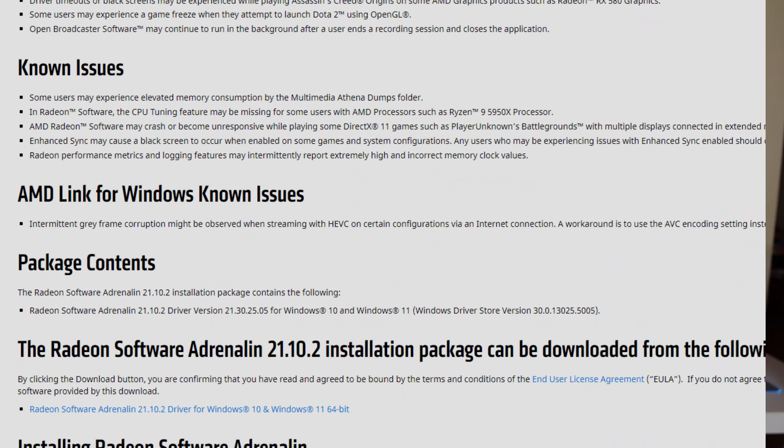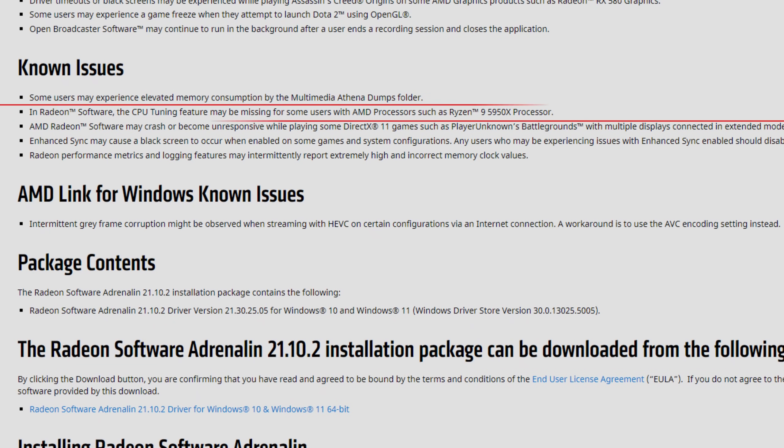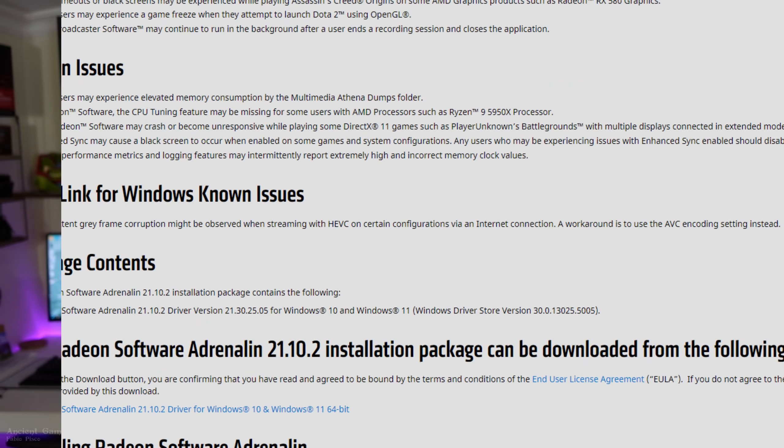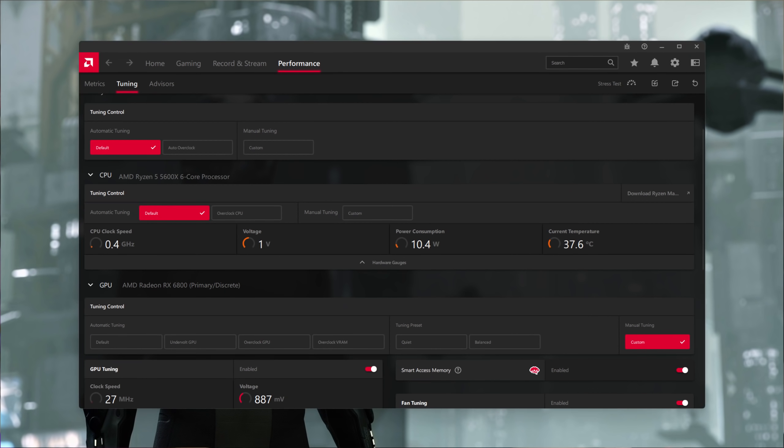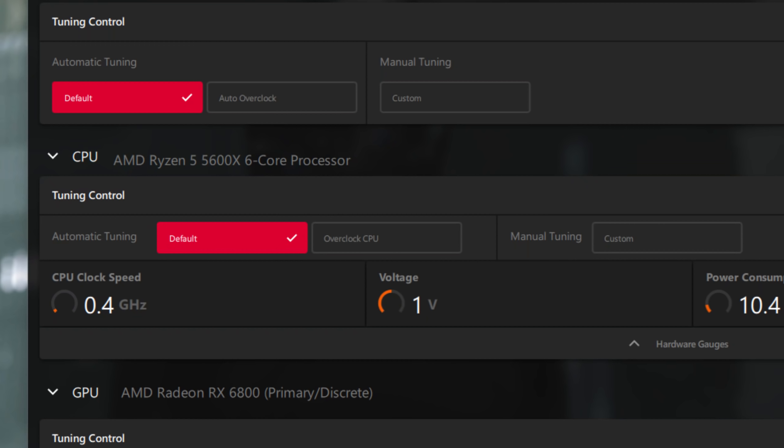Now let's go to the known issues. Some users may experience elevated memory consumption by the multimedia Athena dumps folder in Radeon software. Also, the CPU tuning feature may be missing for some users with AMD processors such as the Ryzen 9 5950X. Lots of people in the comments have reported not seeing their processor in Radeon software. For anyone with at least a 5000 series processor, their CPU should appear — if it doesn't, it's a bug. At least AMD acknowledges this in the known issues, so they should fix it.